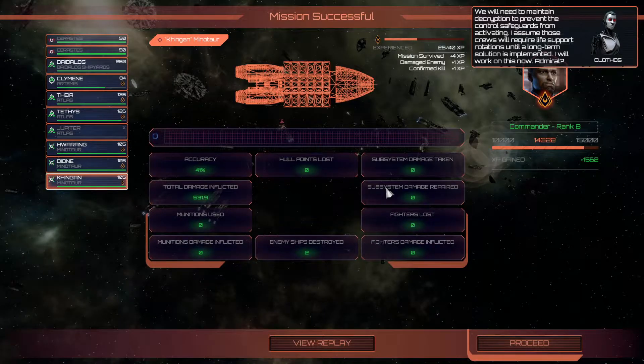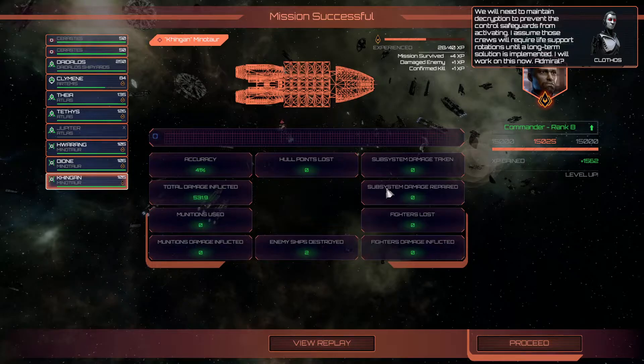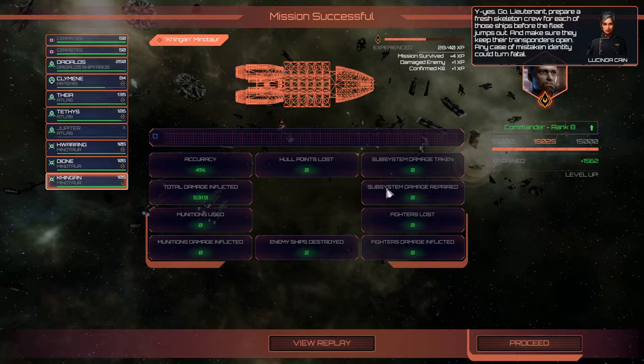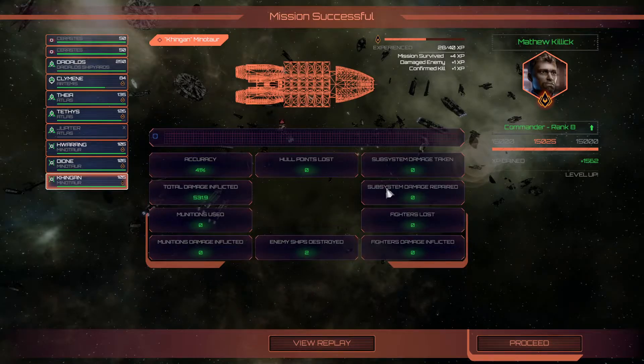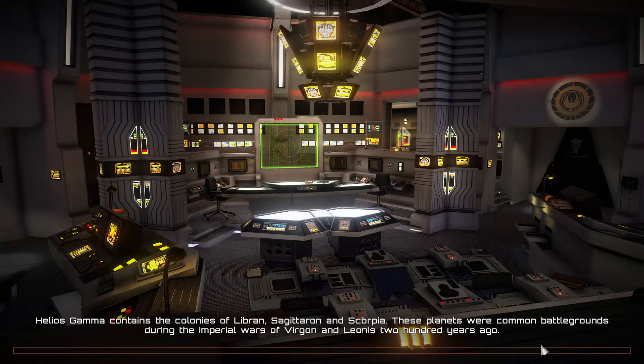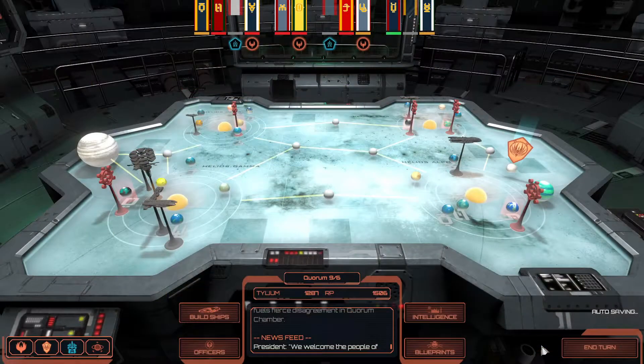We will need to maintain decryption to prevent the control safeguards from activating. Those crews will require life support rotations until a long-term solution is implemented. Lieutenant, prepare a fresh skeleton crew for each of those ships before the fleet jumps out, and make sure they keep their transponders open - any case of mistaken identity could turn fatal. Sadly we lost an Atlas, which was bad, but everything else went pretty well. Losing only one ship is acceptable - not brilliant, but acceptable.